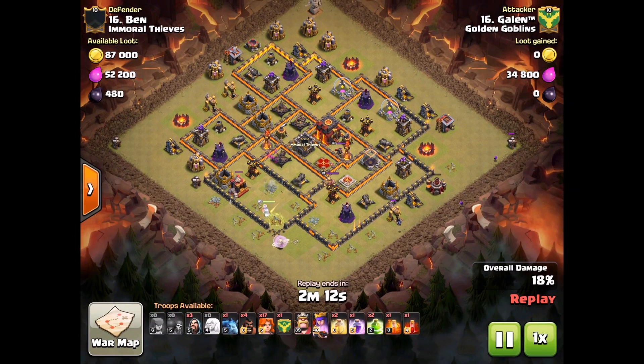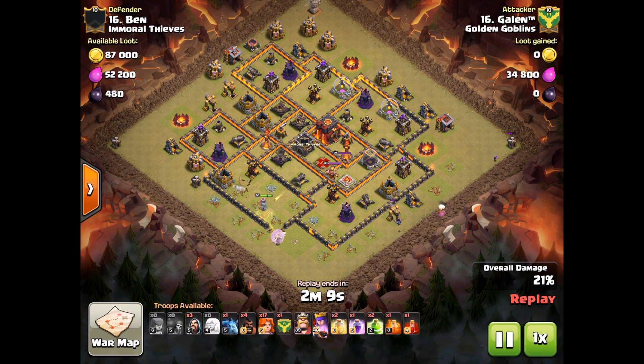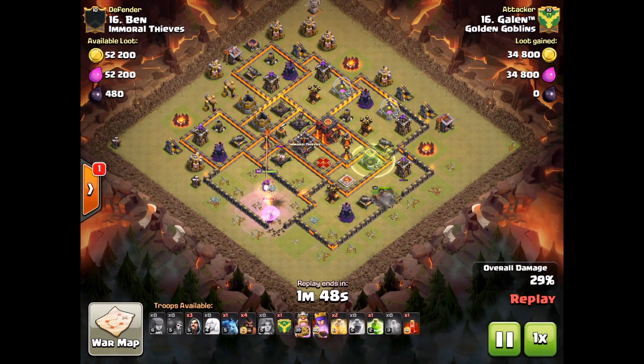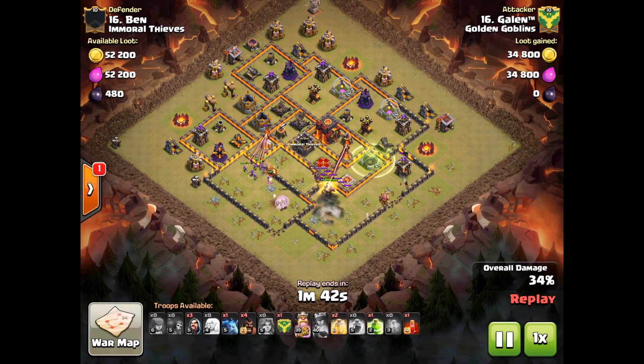So queen walk is in. She's going to take out the air defense, she's going to have the CC pull. I'm not sure she gets the enemy queen from here — she probably does — and she'll get that inferno tower. So Ben, sort your base out when we're doing friendly challenges. If you can walk and get the queen, the inferno, and the CC, there's a bit of work that needs to be done.